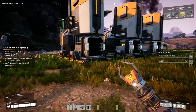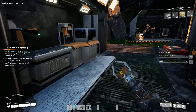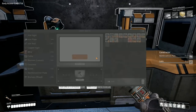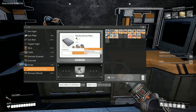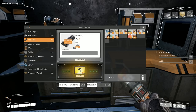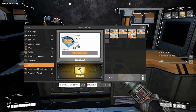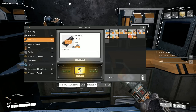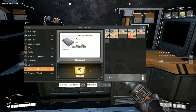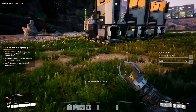I want to put my electrifying device in here — this is our defensive system. We need to focus on getting some automated building up. A constructor takes reinforced iron plate and cable. Reinforced iron plate requires screws and plates. Let's make a total of 30 plates — that should be okay. We're going to create some more rods, because you need rods to convert over to screws. All of this is something we will be automating in the future. I want at least two constructors.